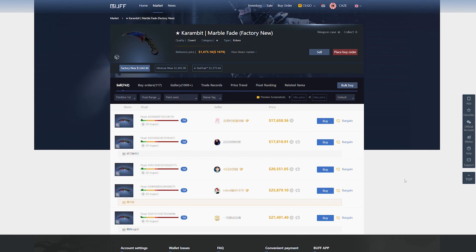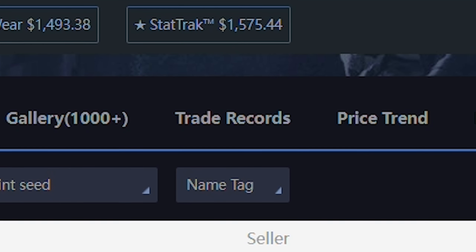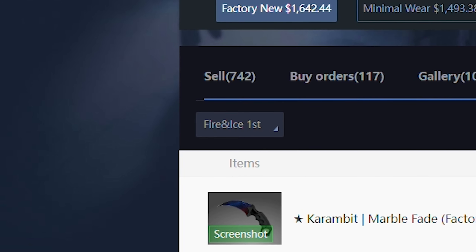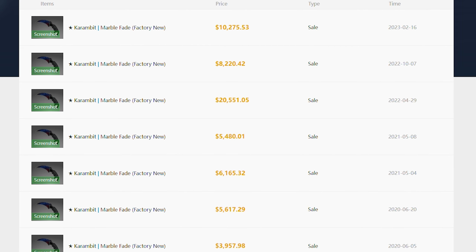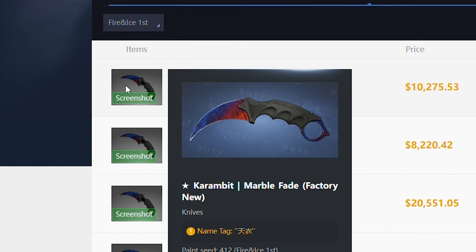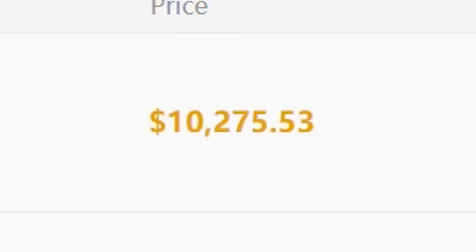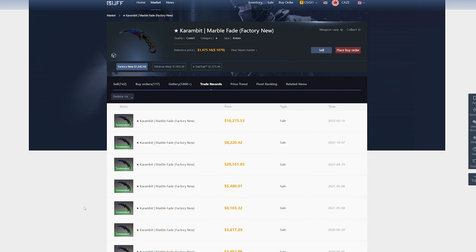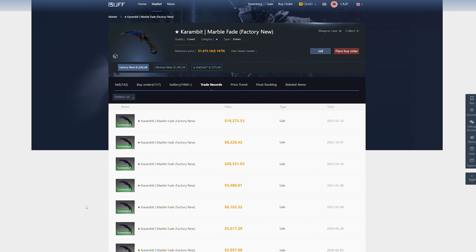Right off the bat you can see how much more expensive they are. What I like to do — and probably the best thing to do — is go to the trade records tab, basically where it shows previous sales. You can see it is still sorting by fire and ice. There have been recent sales for $10k, $8k, $20k, $5k, $6k, and you can see the specific skins and patterns too. Because these prices vary so much, we want to specifically look at the time of the sales. The most recent one — February 16, 2023 — sold for $10.2k. Because the second one was sold all the way back at the end of 2022, I would personally take that $10k sale and say that would be the price estimate for a factory new Karambit Marble Fade that's a fire and ice first pattern.